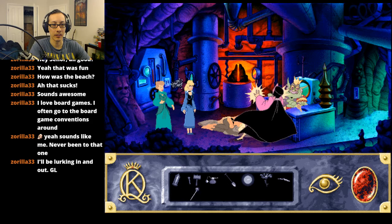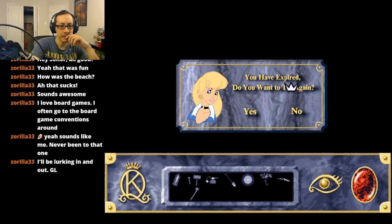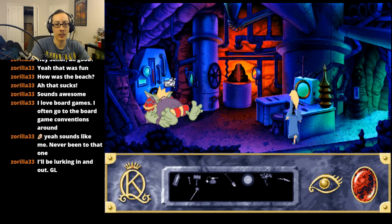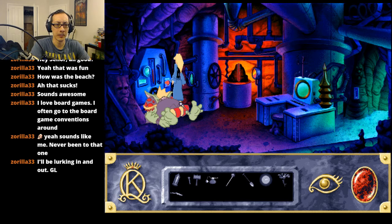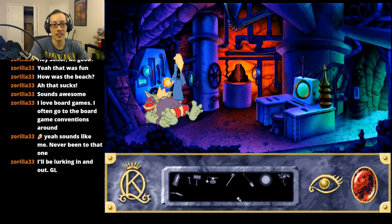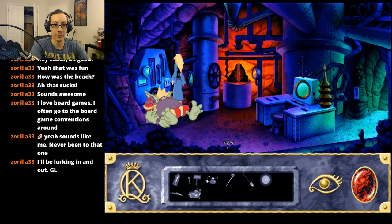It looks like I need to put it in this thing - yeah that just doesn't do anything, it's not powered. Oh wait - I can power it! Hold on a second. Oh there we go! It's gonna blow up. I don't know what that did. Let's try that again - I guess that means it's fully powered. Yeah, it doesn't look different at all, but being fully powered I should be able to use it on her now.